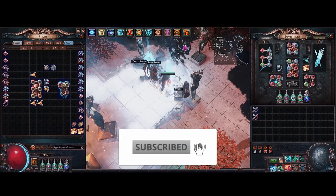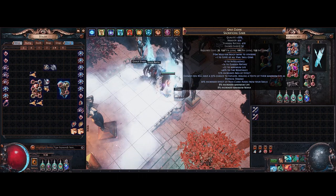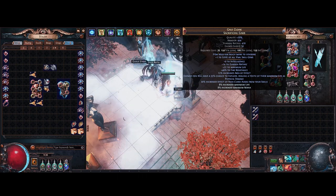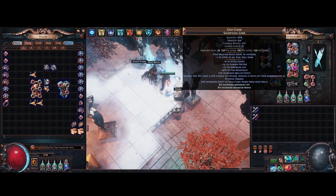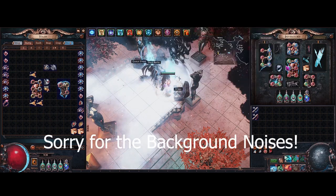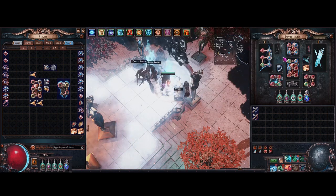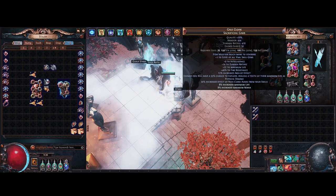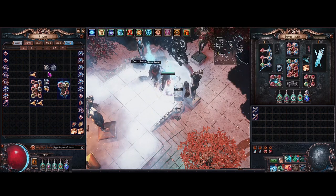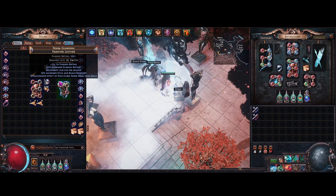Hey guys, got a new video today. We're going to do a crafting video for how I made my chest — the double elevated explode and increased effect of non-curse auras while a regalia or sacrificial garb. Some people have been asking how to make this, and I know there are already a lot of guides out there, but I just wanted to make my own. They are very fun to craft — a lot of RNG involved.